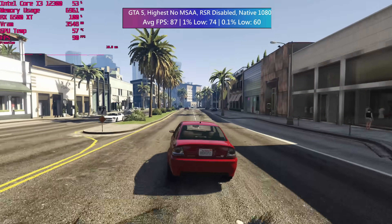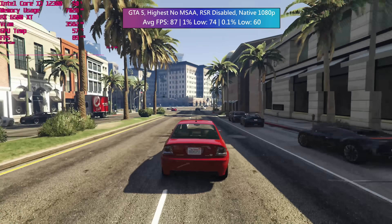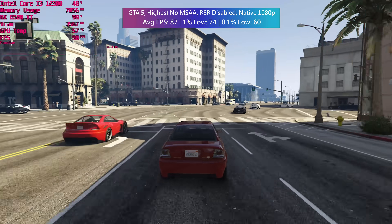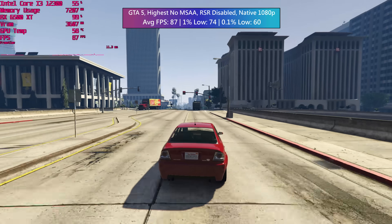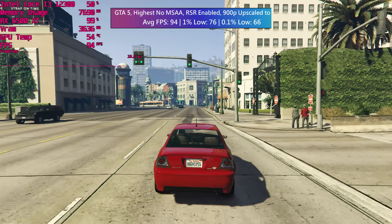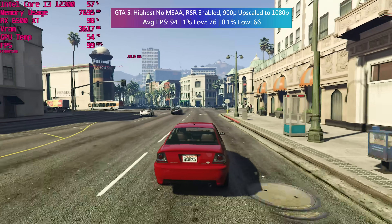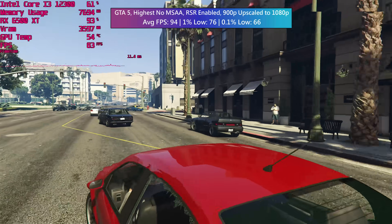GTA 5, for example, runs just fine with the highest settings — the average frame rate is good and the percentile lows indicate a consistent experience for the most part. Dropping the resolution to 900p and enabling Radeon Super Resolution produces an image that looks sharper than native 900p for sure, and alongside the upscaling to 1080p we get a slight frame rate increase.